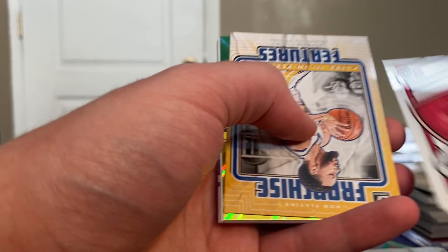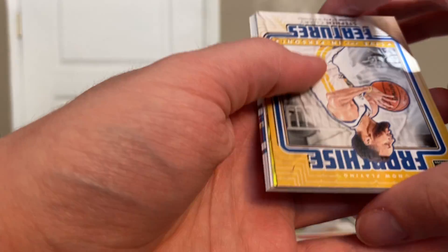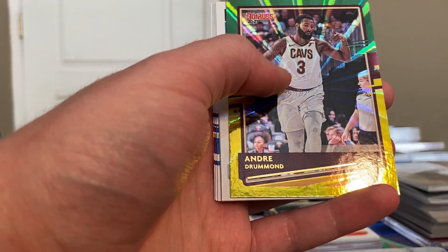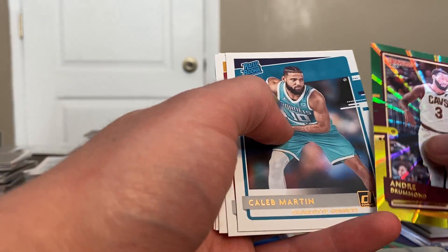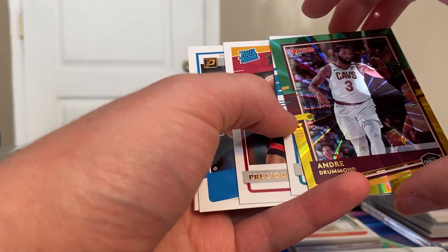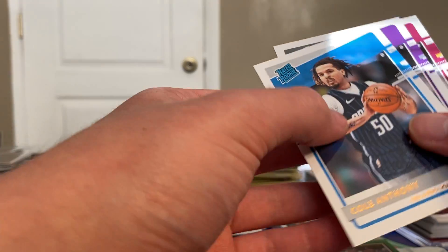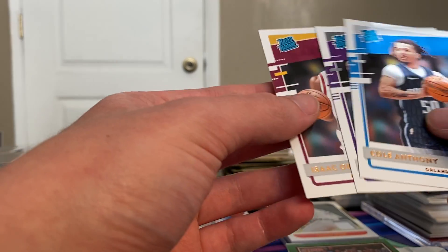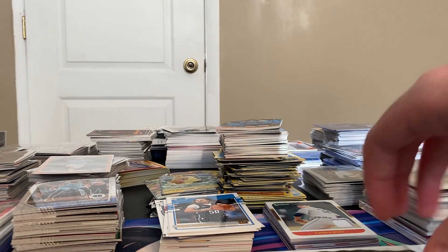James Harden Franchise Features, Franchise Features Steph Curry, Andre Drummond — thought we had a LaMelo there. Caleb Martin, Precious Achiuwa, Cole Anthony, Tyrese Halliburton and Isaac Okoro — very nice, four rookies there in a row. All right, we'll move on to our final pack.